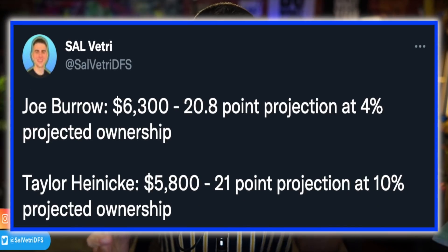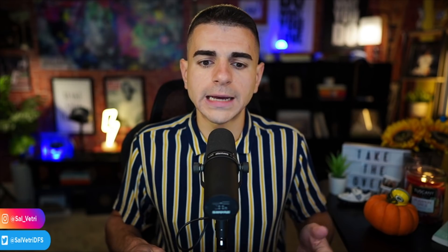Heineke is 500 dollars cheaper, below 6k, and he's in a nice environment versus Kansas City. Projection-wise they're basically the same, but Heineke will come in with double the ownership because people want to attack Kansas City's secondary, which is one of the worst in the league. But the actual worst secondary in the league is Detroit, so that's an interesting comparison between Burrow and Heineke.